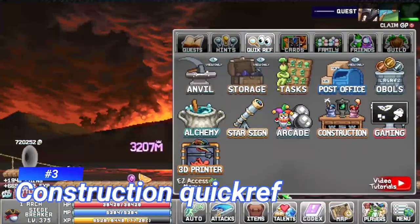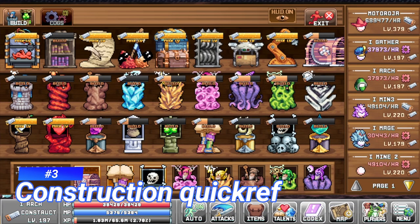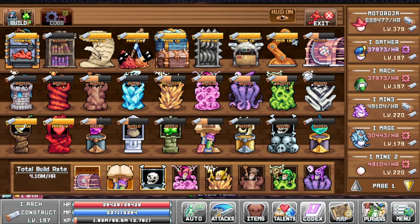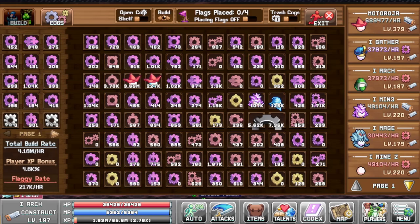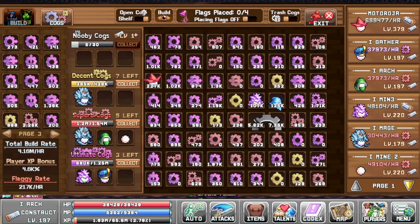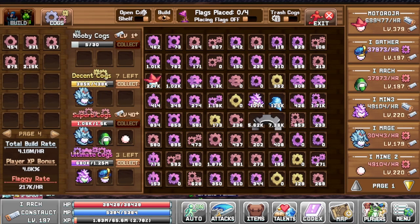Another new feature is the construction quick ref. You can go to your construction from the quick reference menu, interact with all of your towers in game, check your cogs, and actually build cogs — so you don't have to leave from the screen you are on. This will save you a lot of time instead of going all the way to World 3 or World 4.